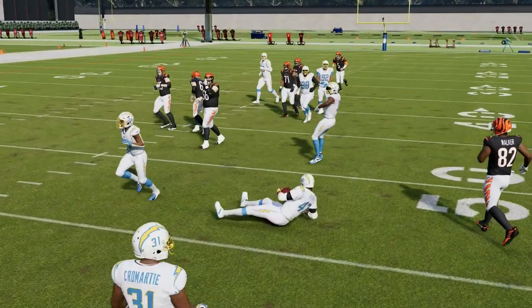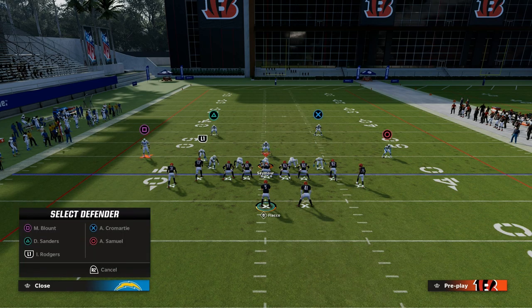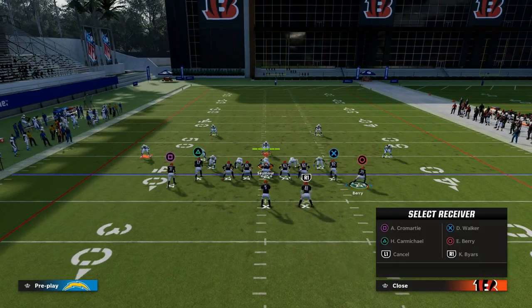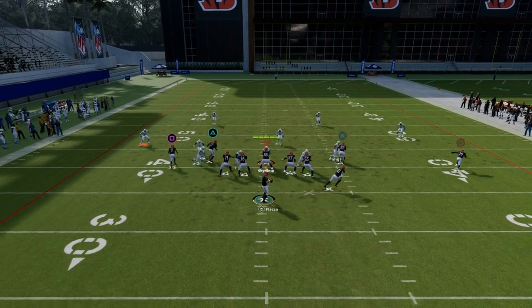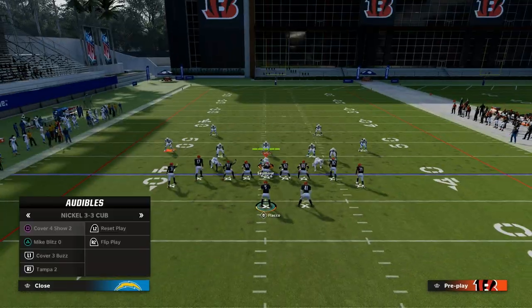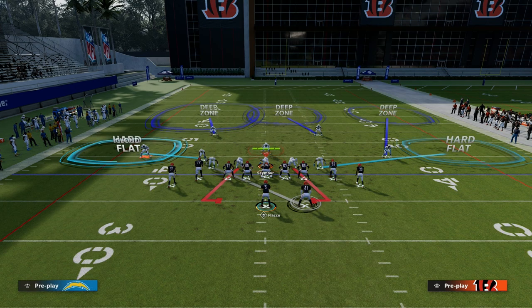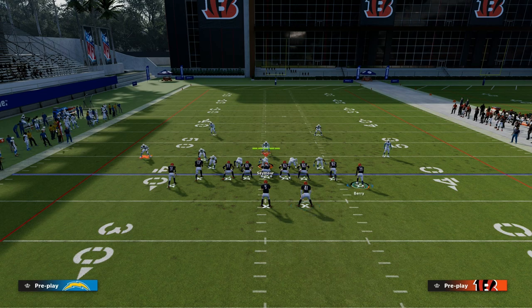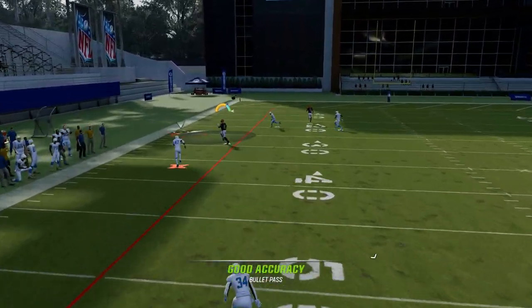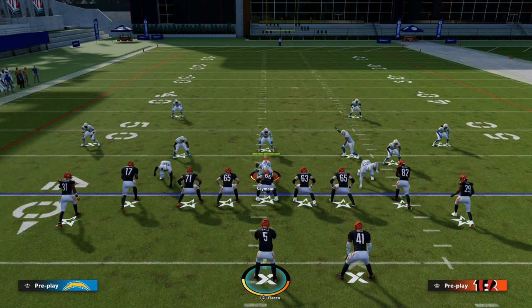That's the chess match of this play — you can run it at different depths and give the defense more difficulty in stopping it. Let's say they cross-band the running back and use the user in the middle of the field. If they're trying to take away the slant by trusting that cloud flat to take away the post, what you'll notice is if you run the slot post variation, it runs significantly deeper — right around 35 yards — getting over almost every zone drop cloud flat in the game.